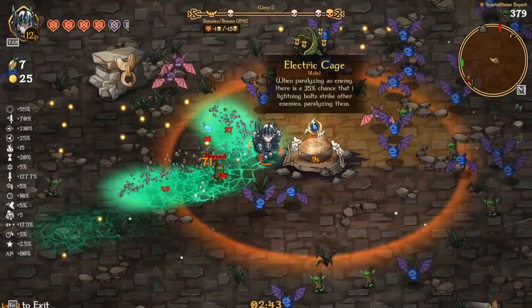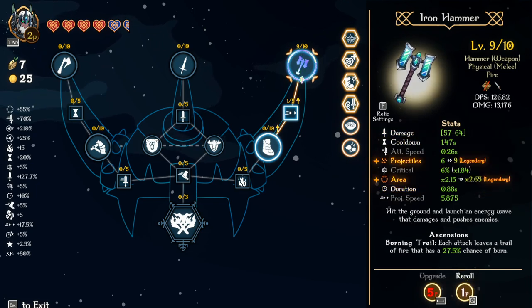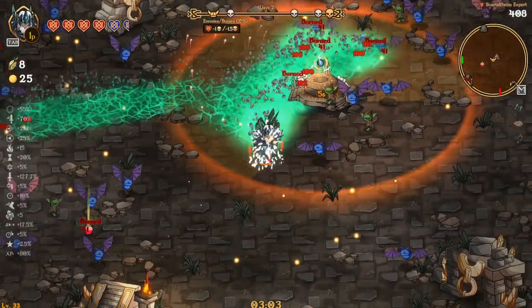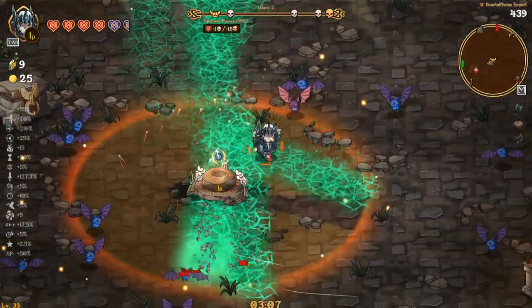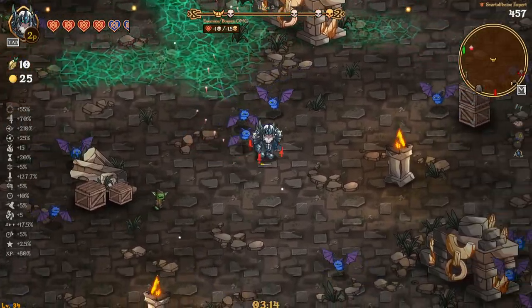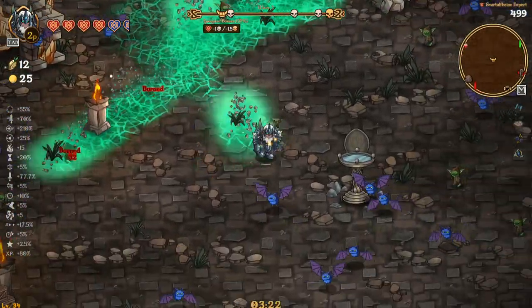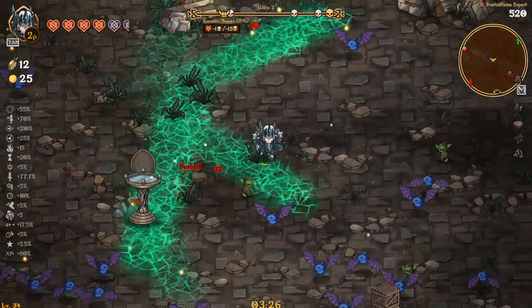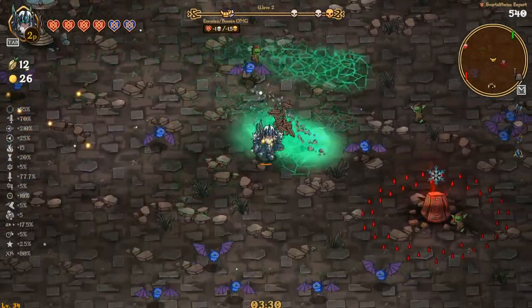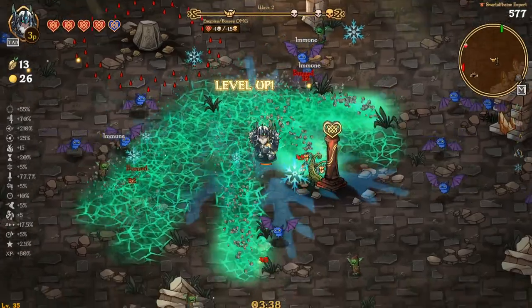Boom, and then I want projectiles and damage. We're not getting it — that's fine. Projectiles and damage is the big one we absolutely need right now because that'll help us out. In the long run that'll definitely be super useful, especially once we start getting the shockwave — that'll be super good. Okay, run over here to this guy. I mean this is okay, I don't know if it's anything super crazy but it should be interesting.